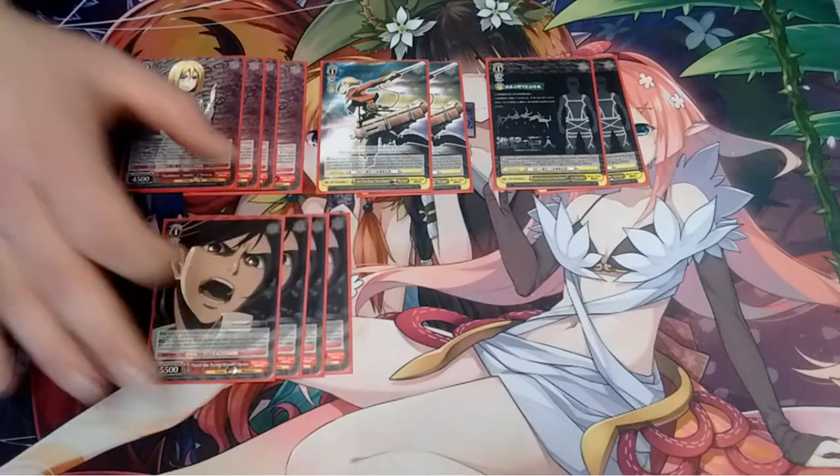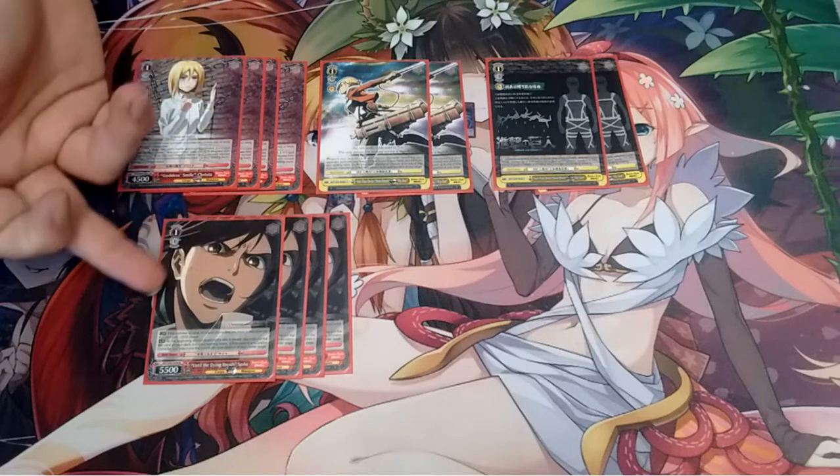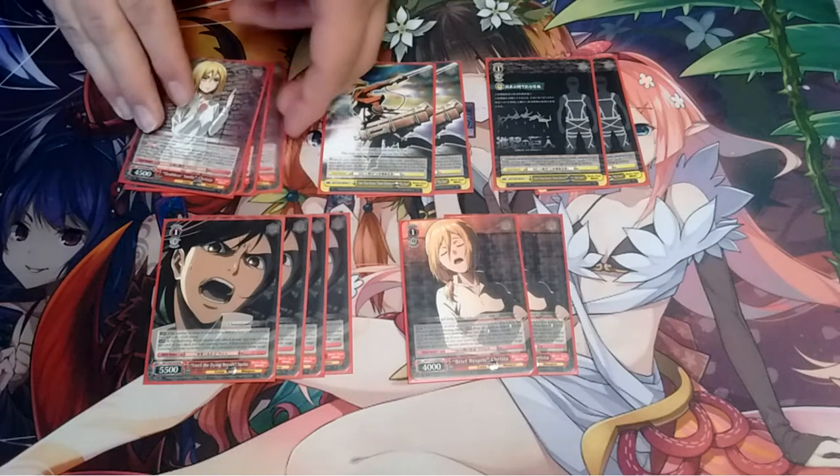Next is this Sasha — she's a 1-1, 5500 — but if the number of your core characters is two or more, she gets plus 2000 power, so she can be a 7500. Include the Sasha assist in front and she's like an 8K, so it's really nice. She is also a core millrunner, just like the Mikasa. Lastly is this Krista, who is a level one reverser as well as also a millrunner — core millrunner. And that's it for the ones.